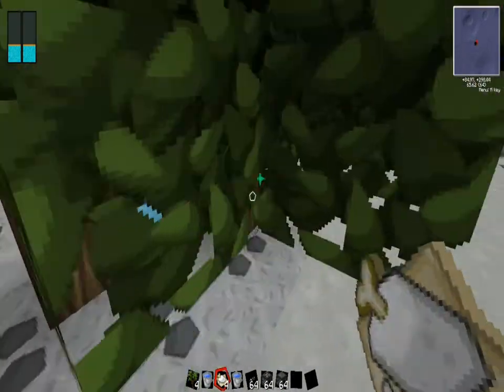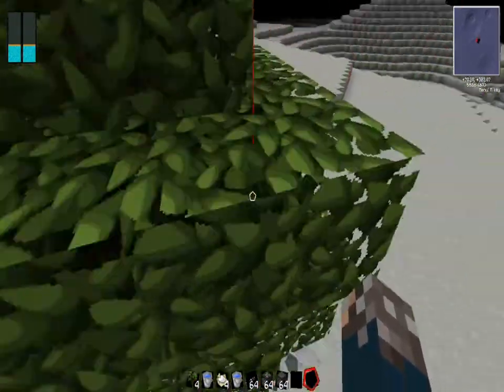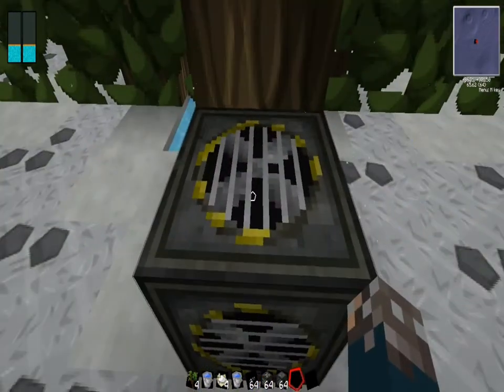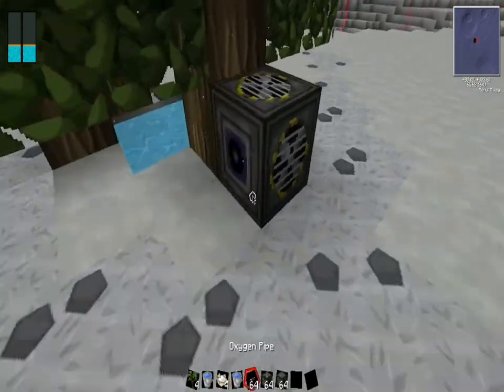The reason why you need trees is because you need leaves. I could just place down leaves, but that takes too long. Now, the oxygen collector — we'll see the particles going in, and there's a good amount.